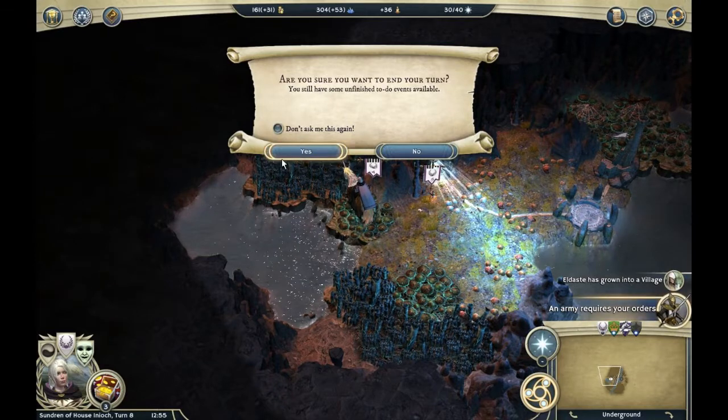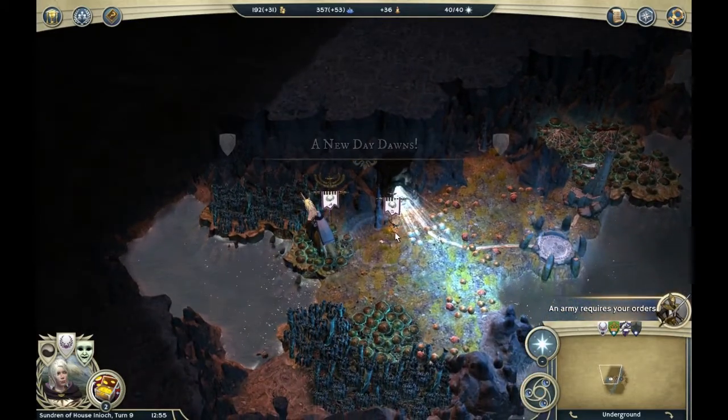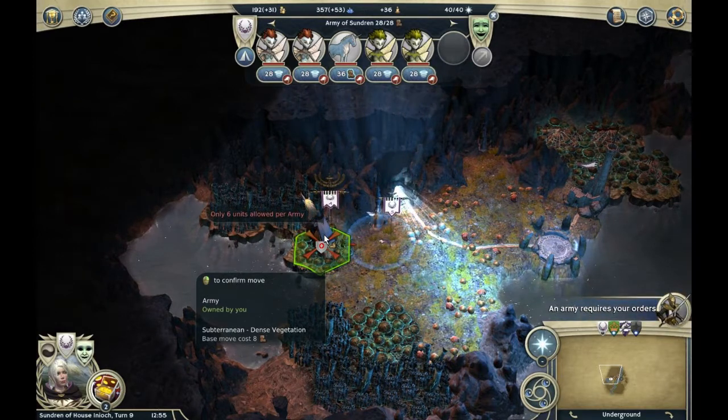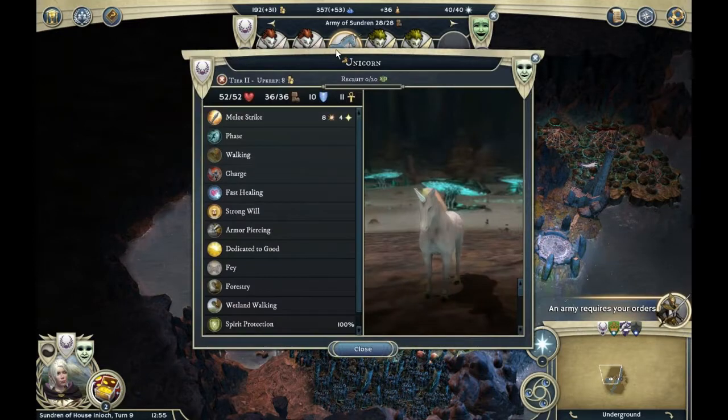These guys should move here — only six. Let's just end it. I turned that off because I'm pretty sure I would click it wrongfully once and regret it. Only six units allowed per army — okay, then I'll select the unicorns.